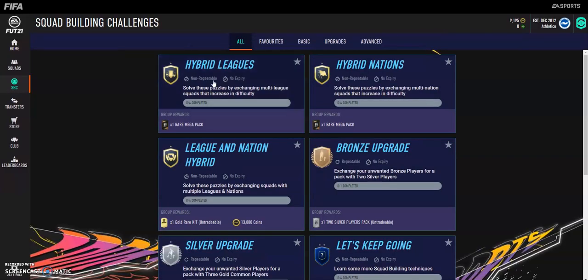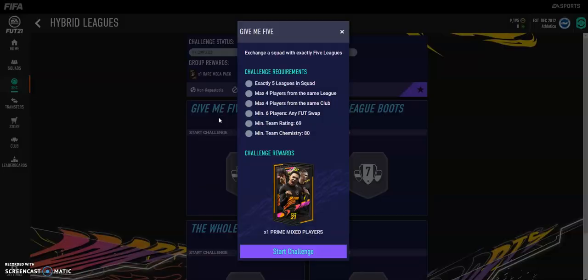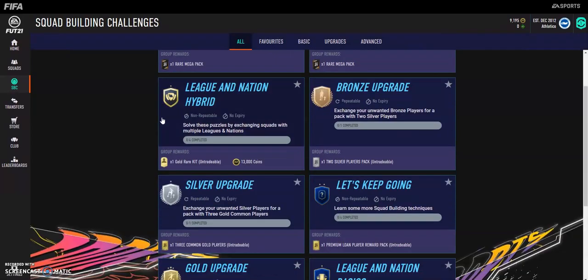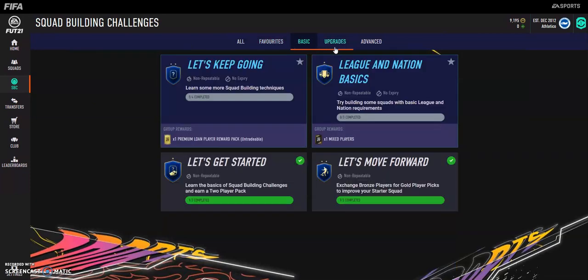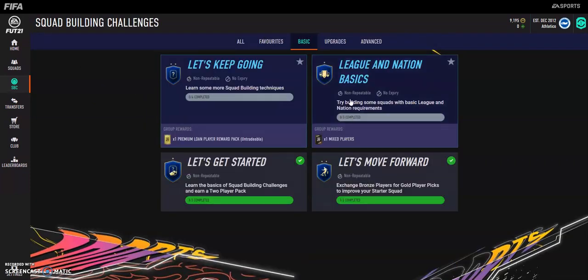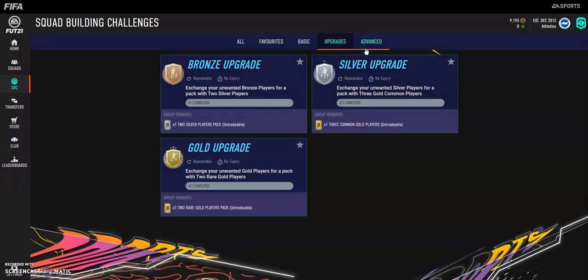The second one is the Hybrid Leagues, giving a prime mixed players pack — so you can get bronze, silvers, and golds. You only need five leagues and four players from the same league, six rares with only 69-rated. You can put in those crappy silver rares that you might have got from the other pack. It's pretty simple. These basic ones are good to complete if you literally just want some early coins and only have one or two K to get started.